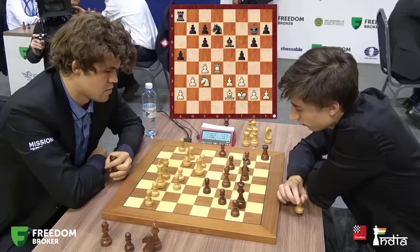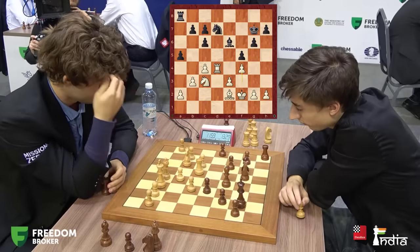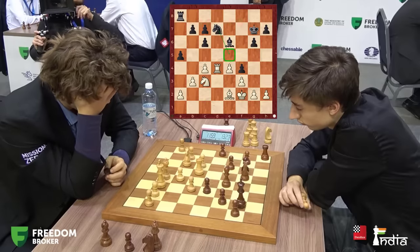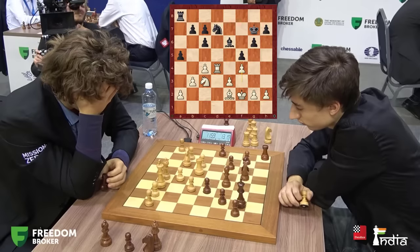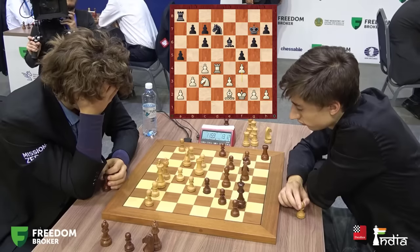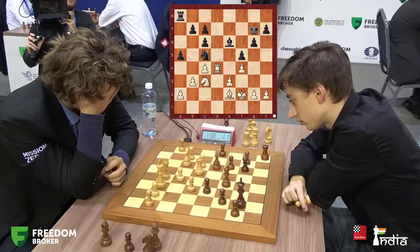Magnus does play f4. If you had gone e4 directly, then Dubov would have pushed his pawn to f4 and gotten his knight to e5 with complete control. So Magnus first goes f4, preparing e4. With every pawn exchange his majority starts to get in motion — that's his idea. Dubov has 13 minutes still left; both players are playing pretty quickly.